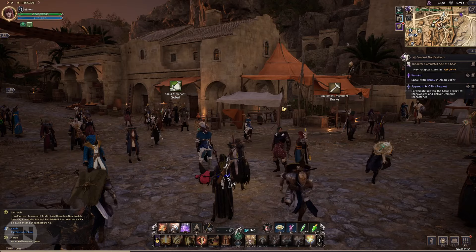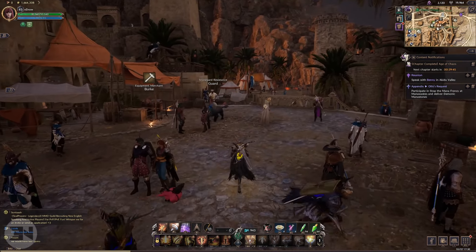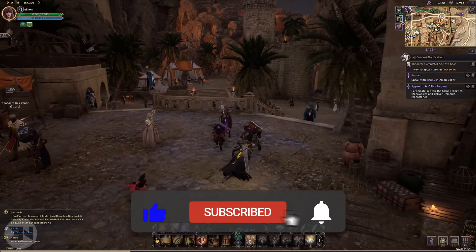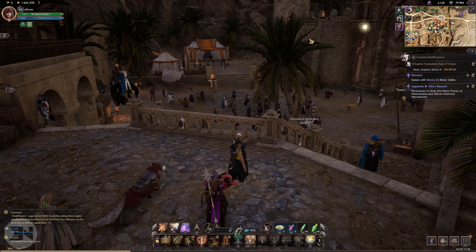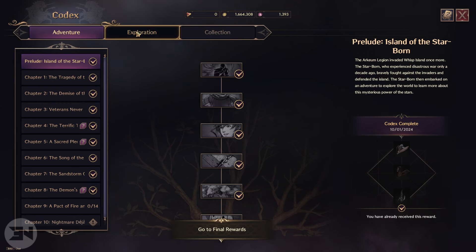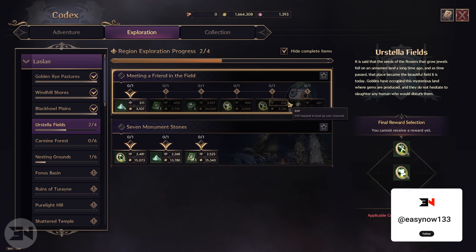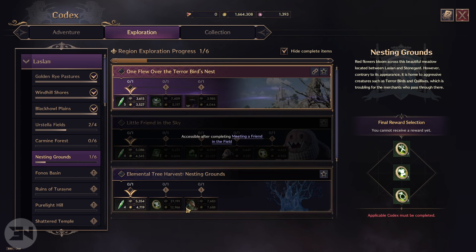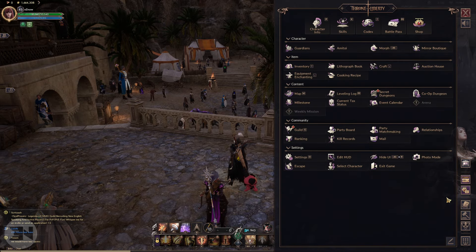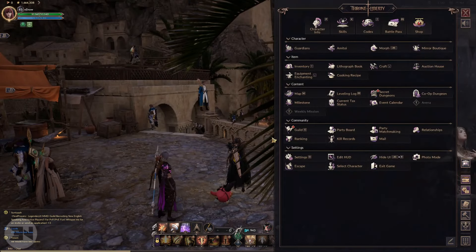Welcome back to the channel. Today I want to talk about how to get your treasure for one of the side quests called Treasure of the Daybreak. In this game we have exploration codexes — if we go into our codex you can see there are side quests for each individual area. These give you a whole bunch of rewards, even things like amitoys, some morphs, and also your guardian. So these are very much worth doing.